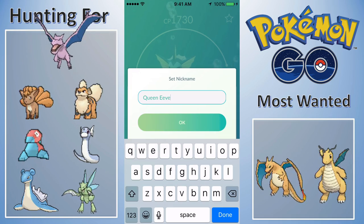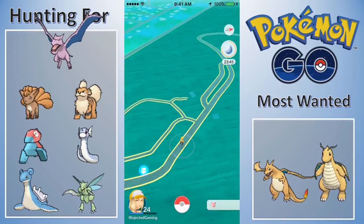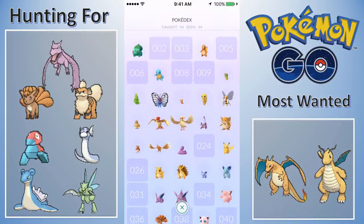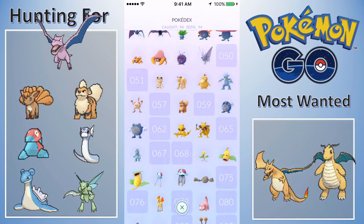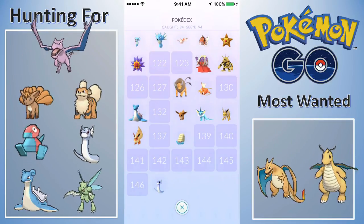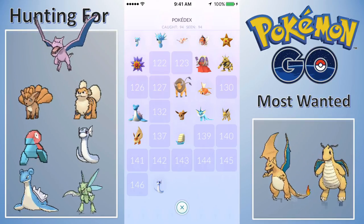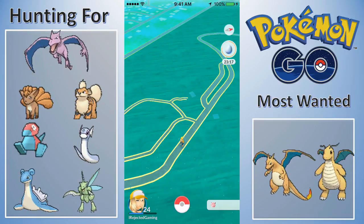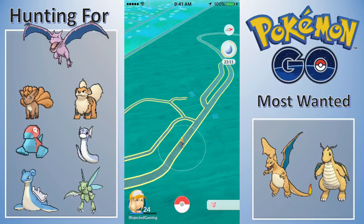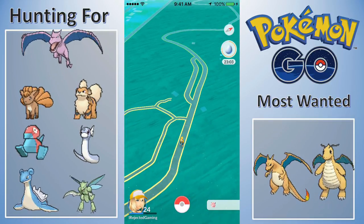I'm going to pop an Incense. We got 6,000 XP and caught 10 ground type Pokémon. There's a Clefairy on the map. We have now caught 94 and seen 94 Pokémon. There are some Pokémon I could get but I'm kind of holding off and waiting. There's a little bit of an update on the Pokédex. The game doesn't register that Dratini is next to Dragonair and Dragonite. I'm going to pop an Incense and drive around the park like normal, see if we can find some Clefairies or anything else exciting. I probably won't show any Rattatas — I'll try to stick to the Clefairies.